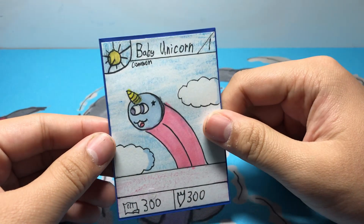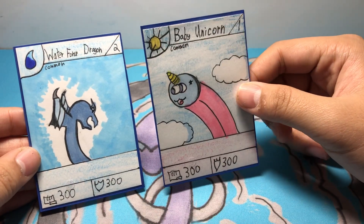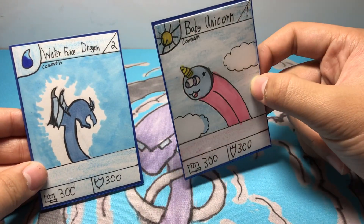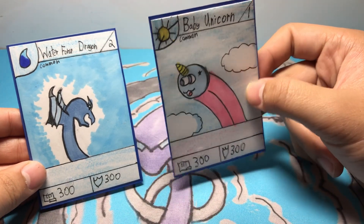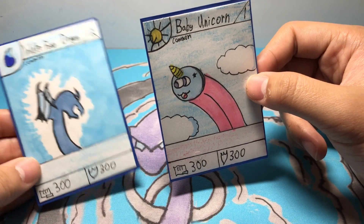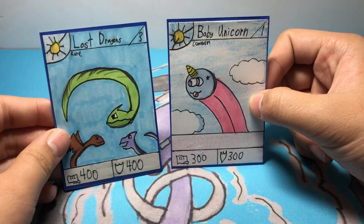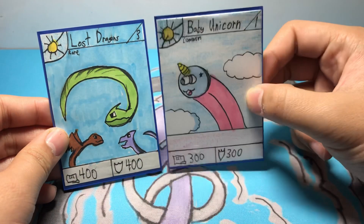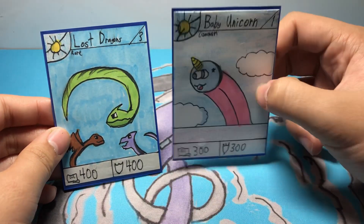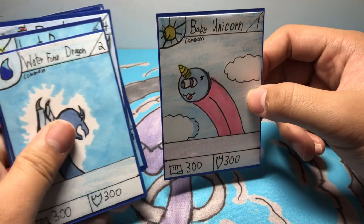The way the card game works is we have this card right here, Water Force Dragon. He's a stage two. When a creature attacks another creature, say Baby Unicorn attacks Water Force Dragon — Baby Unicorn has 300 power and Water Force Dragon has 300 defense. If the attacking creature's power is greater than or equal to the defense of the card that's getting attacked, it'll get destroyed. But if it's less than, like Baby Unicorn was attacking Lost Dragons, you would subtract 300 from 400, leaving Lost Dragons at 100 defense. Then when you attack again, it'll get destroyed. That's the basic battle system between creatures.